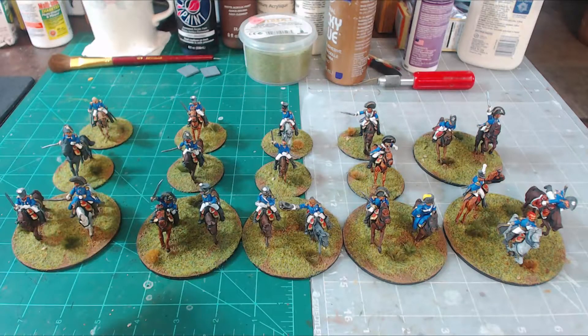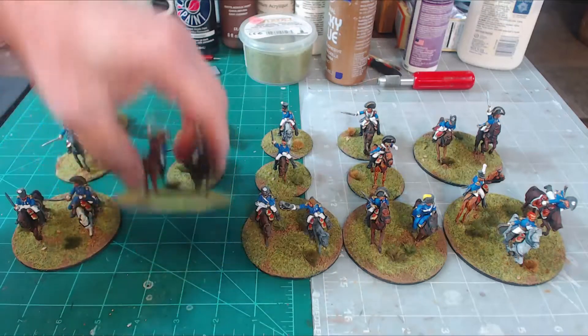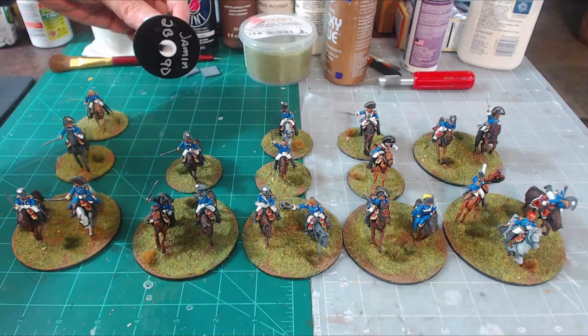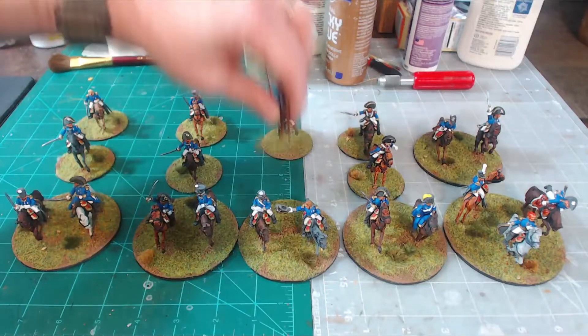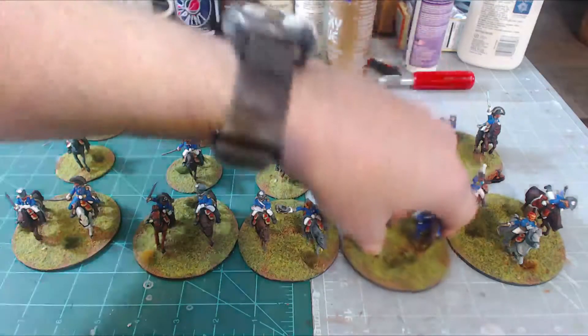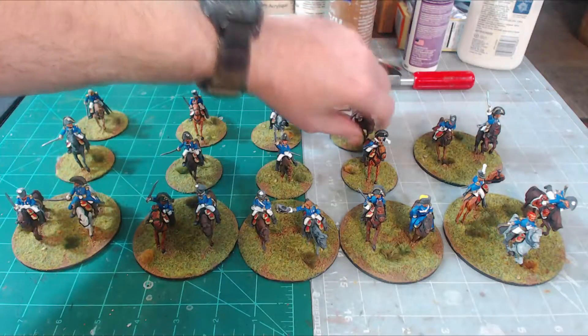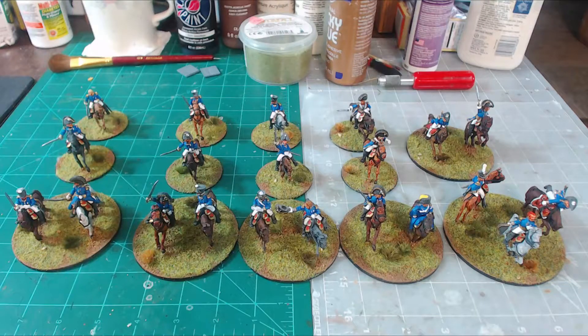So this is Bachelu's division with his two brigadier generals, Campy and Hussein. Right here we've got Foy with Gauthier and Jamin. Then right here we have Jerome and Bauduin, and Soye. Over here is Pyre with his two generals Hubert and Wathier. Then you've got Ney, and then we have Kellerman. When I do the close-ups we'll give you a little bit more detail on these models.